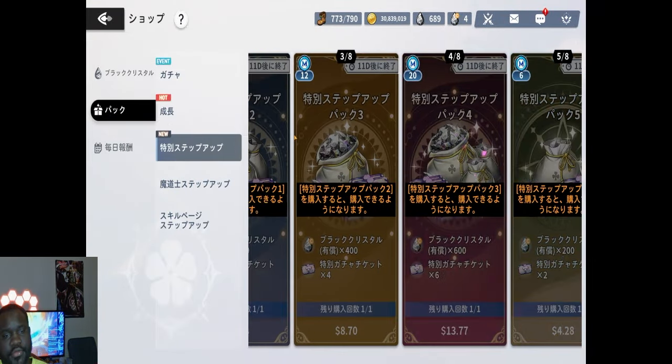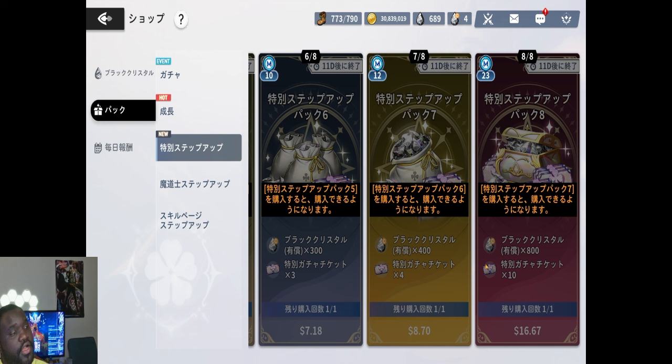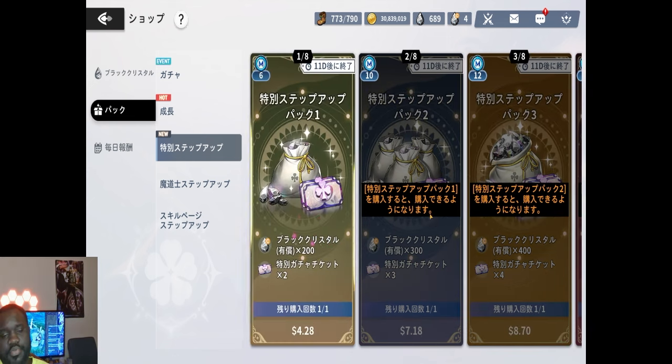Look at that — by giving them my money directly, not only can I get premium tickets but also crystals. I added up all of this: 34 tickets total, 3,200 crystals. This isn't even enough to do all three rotations fully, because you can do the rotations three times on Julius's banner and get all those rewards — which is cool — but at least have a bundle where I can just pay for that package.